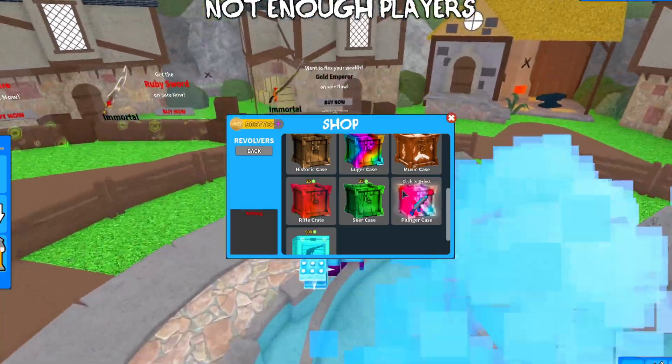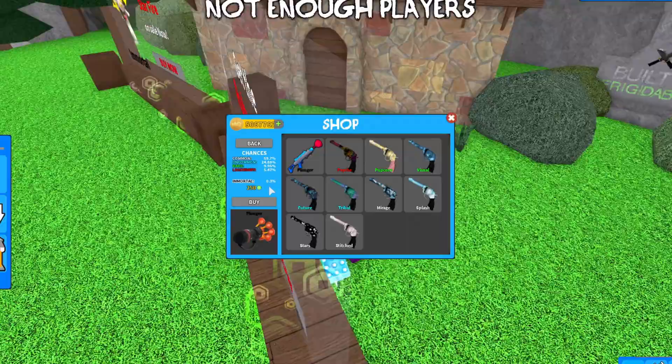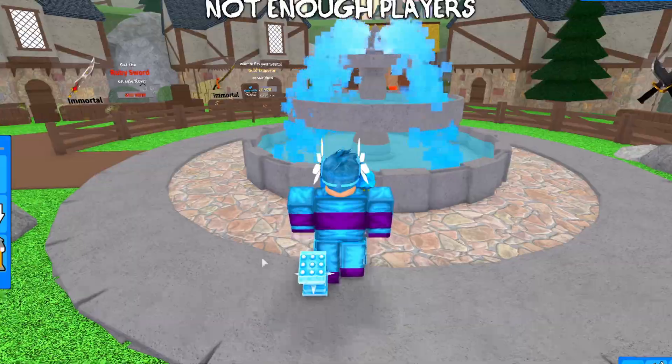There's a brand new plunger case. It's 250 coins, and in this case is the Plunger Immortal — it's a 0.3% chance of unboxing, and it looks really cool. There's a bunch of plungers on this gun, it looks really really cool.